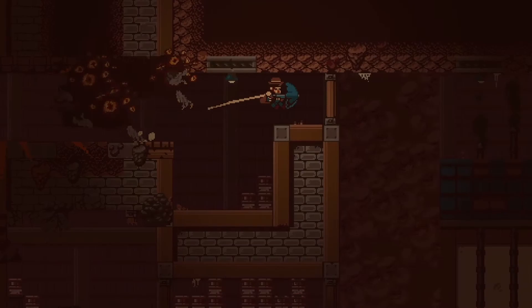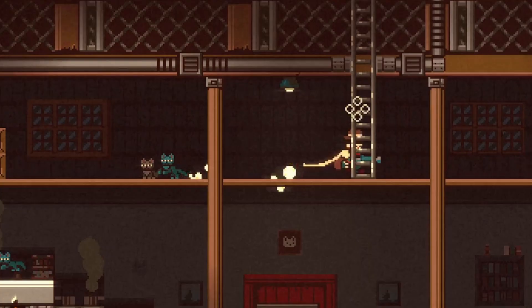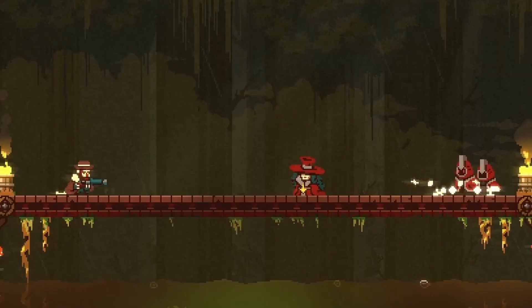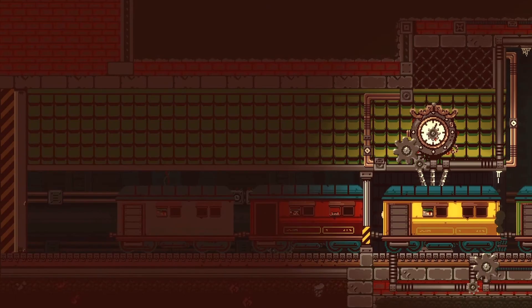Gato Roboto is important to talk about because you can see a lot of the same philosophies being applied to Gunbrella. In fact, the initial idea for Gunbrella came before they settled on Gato Roboto as their first game, later revisiting the Gunbrella idea around the time of the COVID lockdowns, which helped inspire the grim and dark vibe they created for this game. While it has been confirmed to be a longer experience than Gato Roboto, Doinksoft still very much subscribes to the belief that a great game shouldn't drag on, and Gunbrella appears to be way more expansive and is easily their most ambitious title yet.